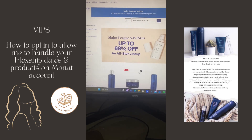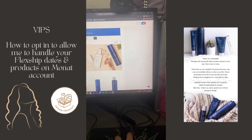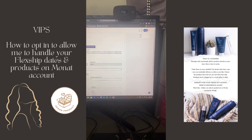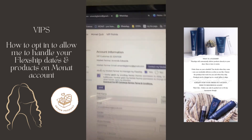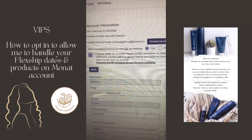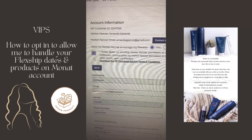Now that you're in your account, go over here and click your account — hit Account — and right here at the very top it says 'Allow my market partner to manage my flagship.' Hit yes or no, click the box that you agree, and then save.